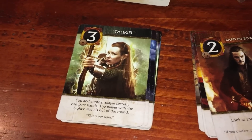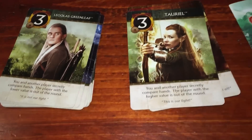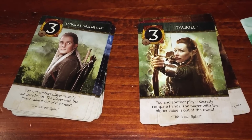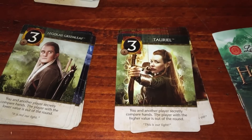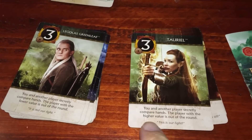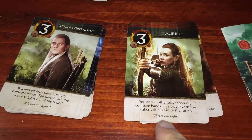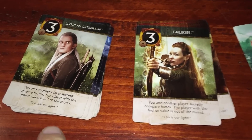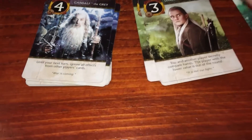This is the second new idea this version institutes. Number three is not one card — it's Tauriel and Legolas, the elves. Tauriel says you and another player secretly compare hands, and the player with the higher value is out of the round. Meanwhile, Legolas says the player with the lower value is out of the round. So two separate number-three cards in the deck — a very, very cool and neat idea.